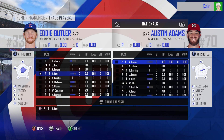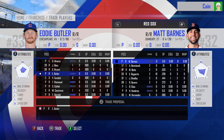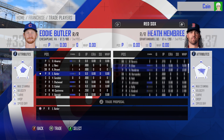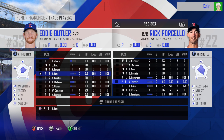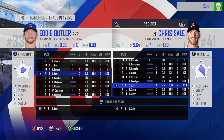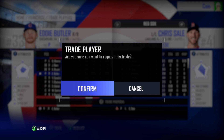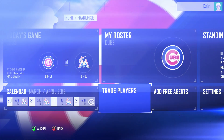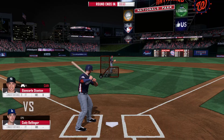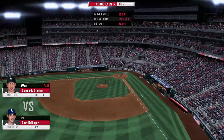One weird thing is the standard for trades is set to basically anything by default. You can move that up to where it will only do quote-unquote fair trades. This is obviously as far from a fair trade as I could humanly possibly find, and yeah, I'll take it — I'm not gonna complain.